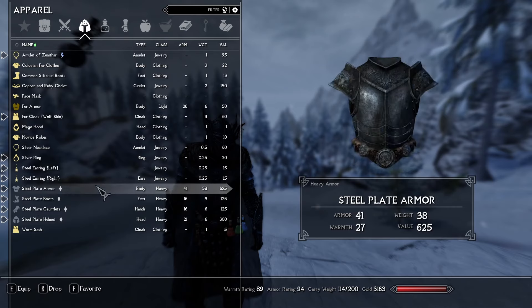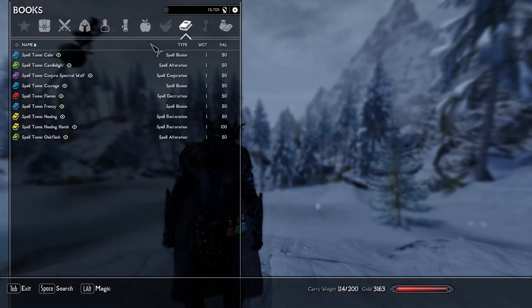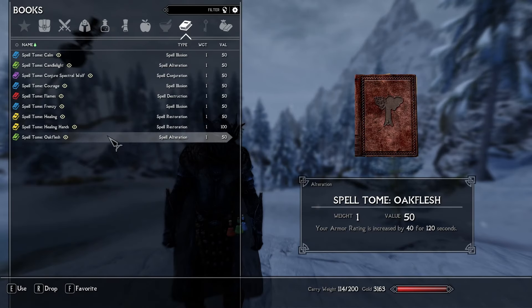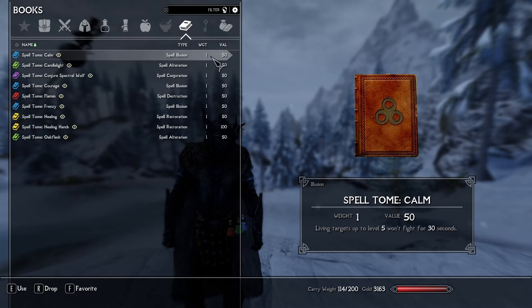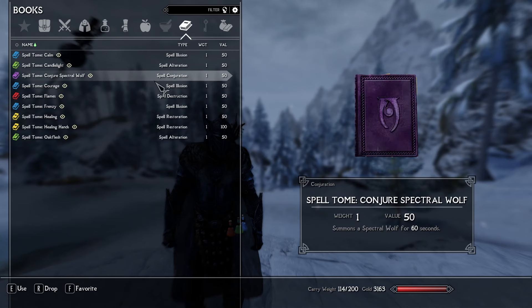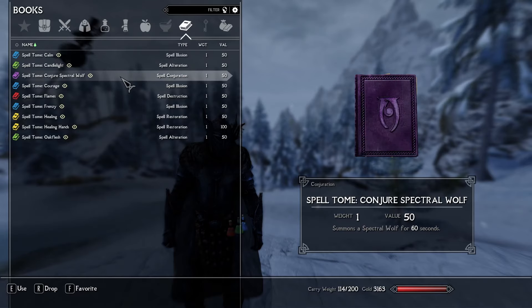The steel plate armor is actually excellent because it means we're a little bit protected since we're not going to be using weapons — primarily we're going to be using our spells. We fled and we have these spell tomes; these are the spells we effectively know. I kept all the tomes because I want to keep a book of all the spells we have — I eventually want to make a little library. The tomes do weigh one pound each, which is kind of a lot, but that's something we'll have to deal with. Primarily we're going to be using conjuration and illusion, with some restoration, alteration, and destruction as well.